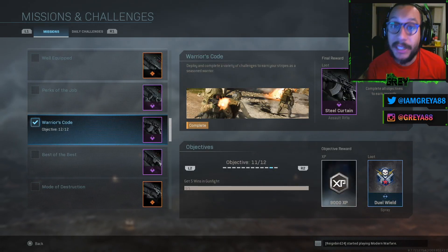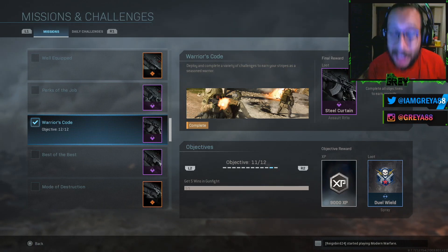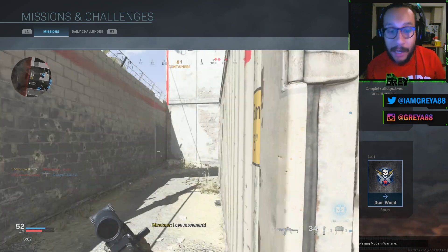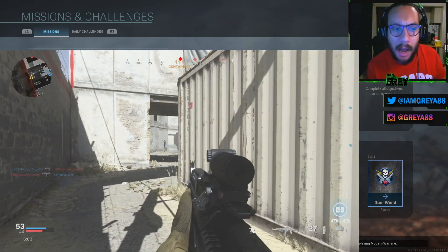Objective number eleven: get five wins in Gunfight. Grab a skilled partner, jump into Gunfight, and just get five wins. I did it with a friend and we knocked it out in under 30 minutes.